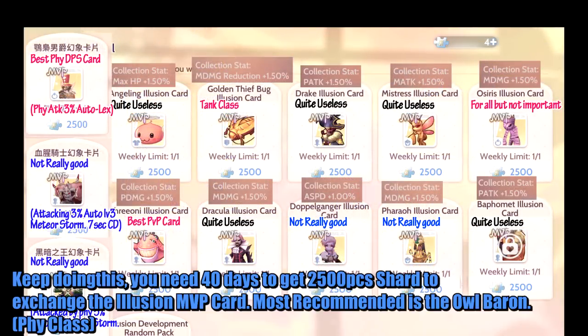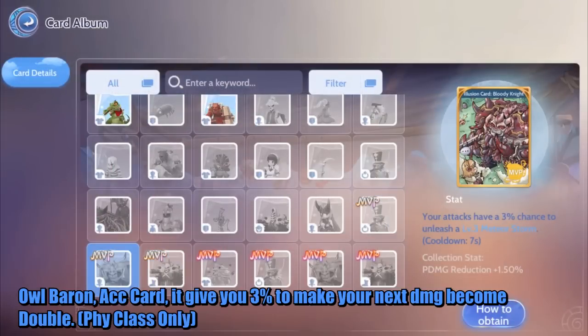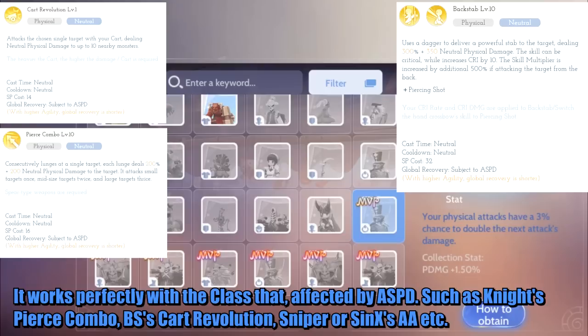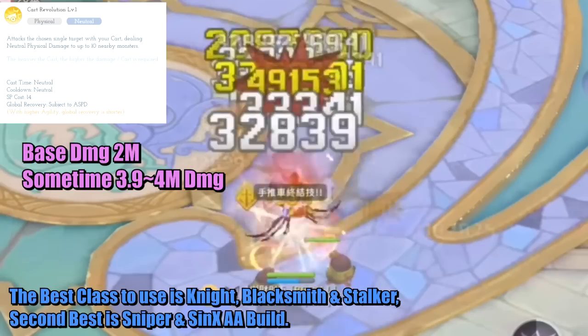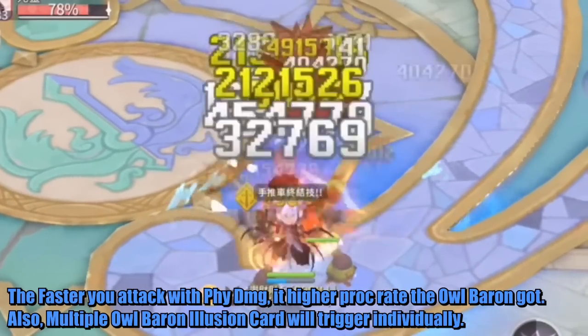Keep doing this — you need 40 days to get 2,500 shard pieces to exchange for the illusion MVP card. Most recommended is the Owl Baron for physical classes. Owl Baron is an accessory card that gives you a 3% chance to make your next hit deal double damage — physical class only. It works perfectly with classes affected by attack speed, such as Knight's Pierce Combo, Blacksmith's Cart Revolution, and Sniper or Assassin auto attack. The best classes to use it are Knight, Blacksmith, and Stalker. Second best are Sniper and Assassin auto attack builds. The faster you attack with physical damage, the higher the Owl Baron proc rate.